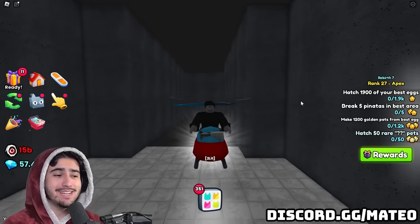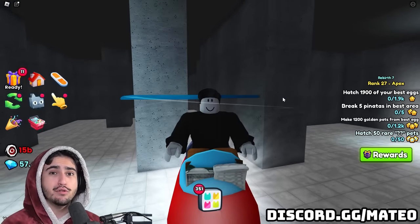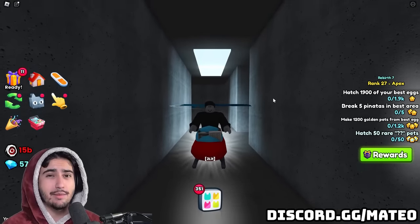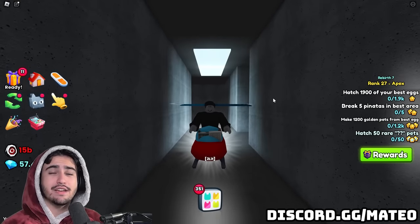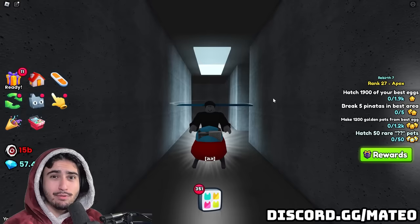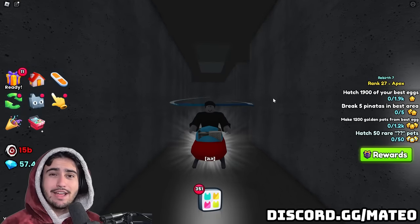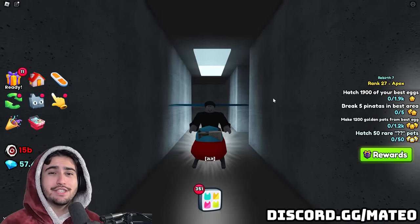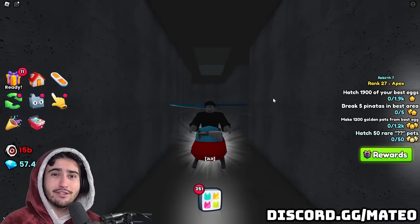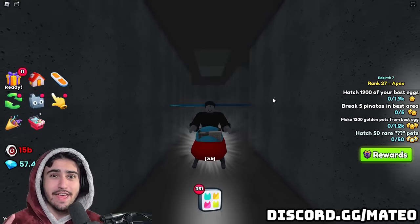My first tip for you guys is to not waste hours upon hours looking for that 100X egg. Honestly, most of the time I think it's most beneficial to just settle with the 20X egg. The reason is they made it ridiculously rare to find 100X eggs. 90% of the time when you even find a locked room nowadays, it's just going to be a diamond farm or some other room that's not going to help you with egg luck at all. And most of the time when you do find a locked room with an egg, it's just going to be a 50X egg — all that time searching could have just been spent opening a 20X egg, which would actually have given you a higher chance at getting that huge nightmare cat.